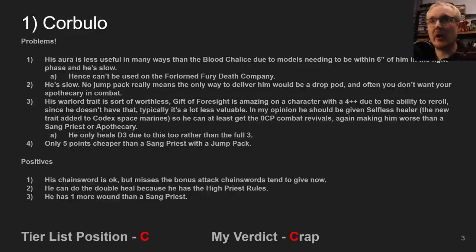Corbulo's aura is arguably less useful than the blood chalice that the Sanguinary Priest gets, because your units need to stay within 6 inches of him and that's not easy to do because he's slow. Because of the units needing to be within 6, you cannot use it on a Forlorn Fury Death Company, which you can use the blood chalice on — so straight away that's a huge issue that makes him worse than the Sanguinary Priest. He can't keep up with your jump units, so the only real way to deliver him might be a drop pod, which risks leaving him exposed.